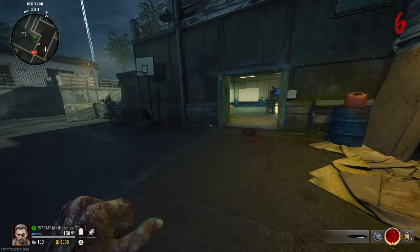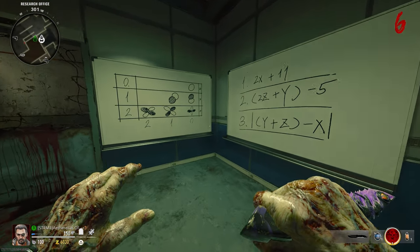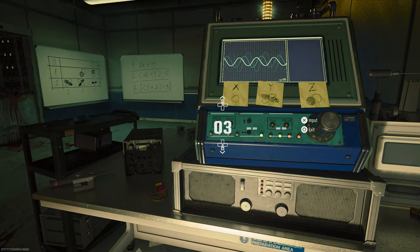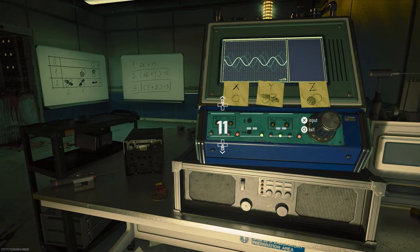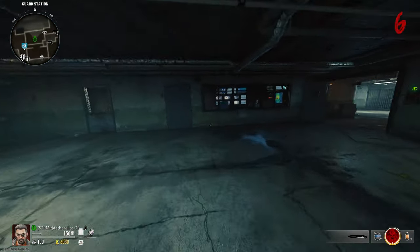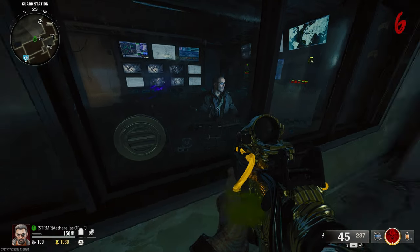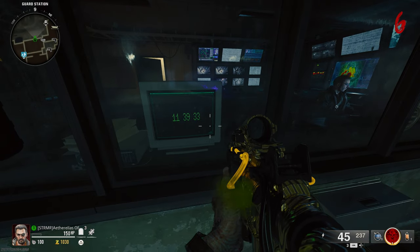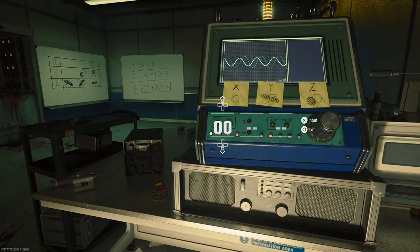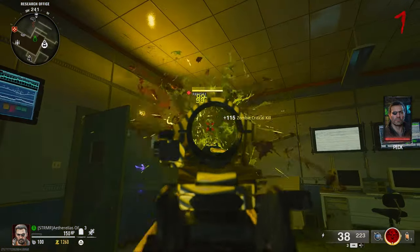With all three PCs activated, head back to the lab we discovered. You'll notice on the two whiteboards there are symbols on the left-hand side and math equations on the right-hand side. You're going to have to match the symbols to the letters and figure out the equation to come up with the combination. If you're not much of a math whiz, there's an easier way — head up to the spawn location and pay PEC $5,000 to get the combination. Once you have the combination, punch the code into the computer and then flip the round. You'll know it worked because you'll hear a distinct sound.